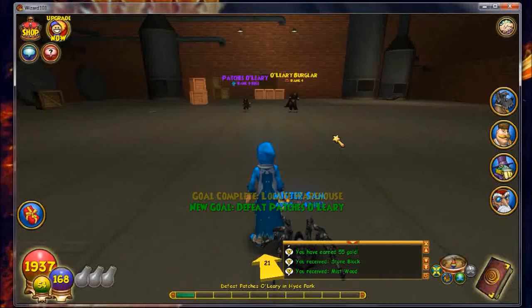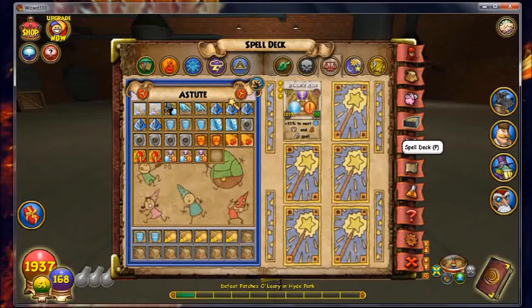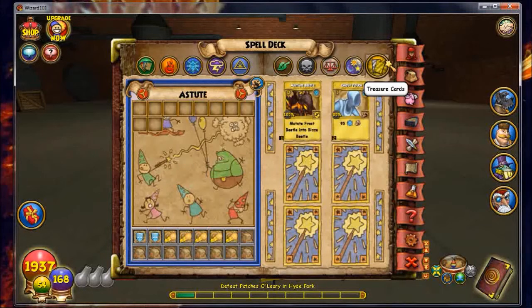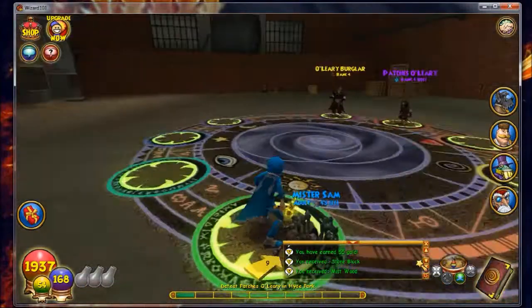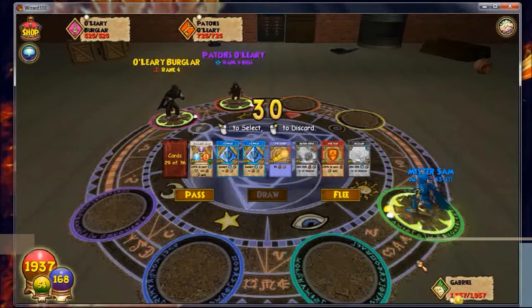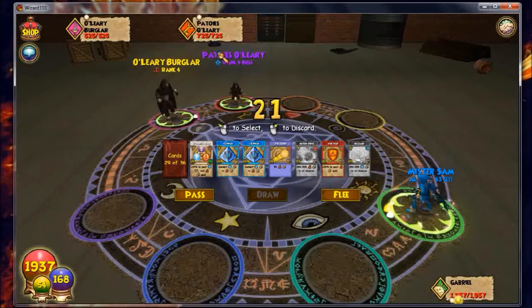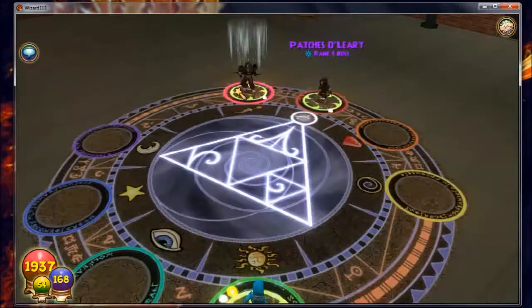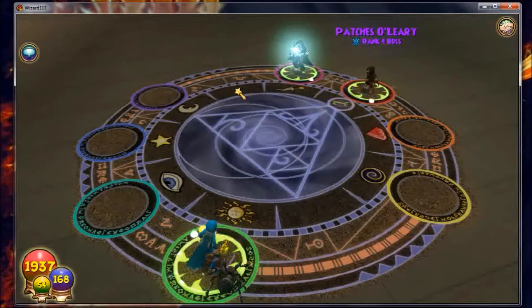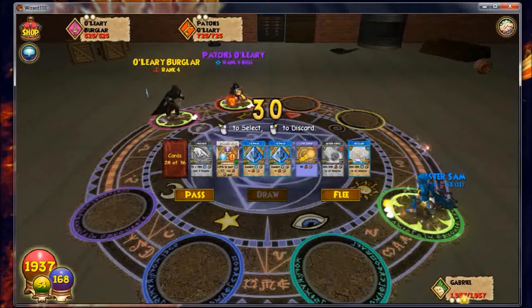For some reason there wasn't any dialogue, but it's a boss fight — Patches O'Leary. He is ice, so I need to make sure I have the right spells. Prism spell, frost — I should be good. What treasure cards do I have? Nothing. This is Patches O'Leary, rank four boss creature. I have two prisms on me, so that'll help a lot. I also have spirit blade.